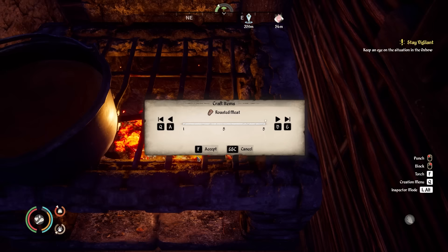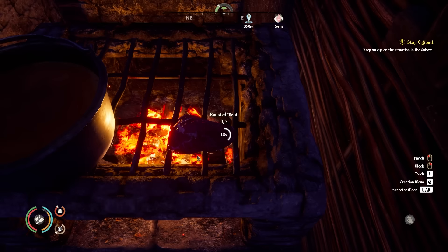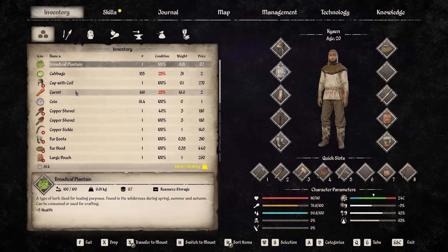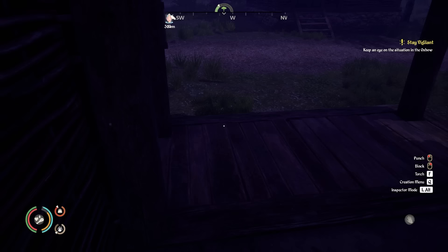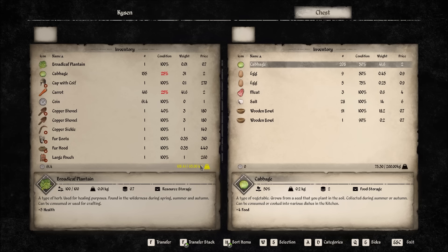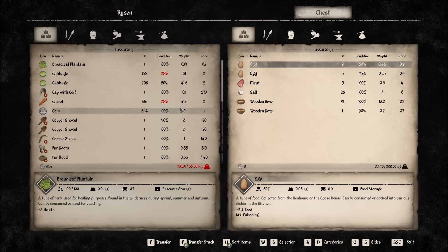We're just in the kitchen right now and I'm roasting up a load of meat that was about to go off. On top of that we've got some other food about to go off — some carrots and cabbages. We need to do something with them, find a recipe or even just sell them. We've got 416 carrots and 155 cabbages at 25% freshness. If we don't do something with them it really is a bit of a waste. With the cabbage we could make potage but we only have three meats, so I think I'm going to literally just take all the stuff to market and sell it.